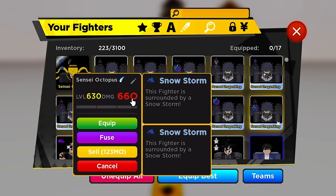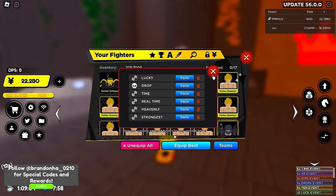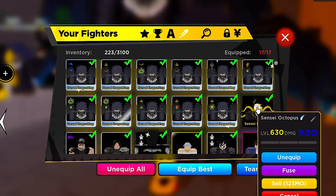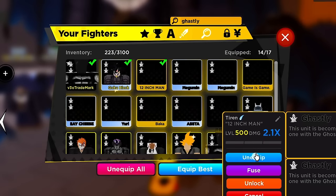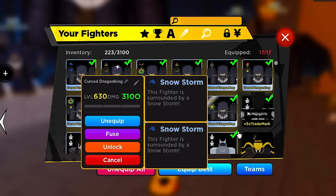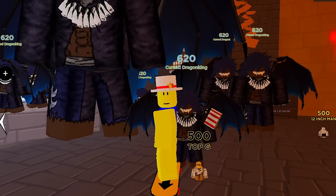We're in a friend's private server now to avoid public dungeon congestion. I'm equipping my best team but switching some units around. For this run I'm using ghastly units alongside one carry unit — they scale off team damage, which helps a lot. My strongest unit is doing 310.0 damage. You can take one carry unit with a bunch of team-damage ghastly units and it absolutely works — I've already farmed 47 demonic fruits this way.